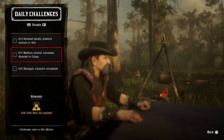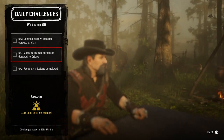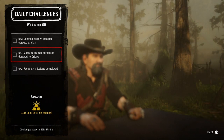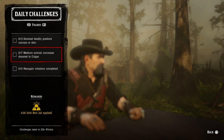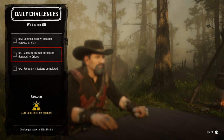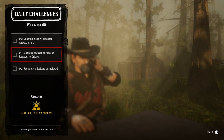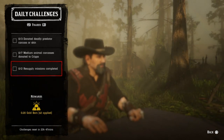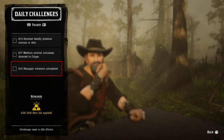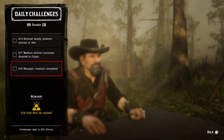For seven medium animal carcasses donated to Cripps, that's any animal you can put on the side of your horse — such as rabbits, muskrats, possums, skunks, raccoons. You can also donate ravens and chickens out of your hunting wagon; those count as medium. Just bring seven to Cripps. For two resupply missions completed, once your camp needs resupply, go do a resupply mission — don't order supplies, actually do it — and do two.